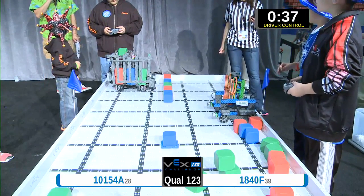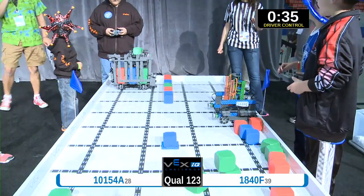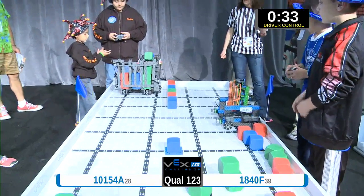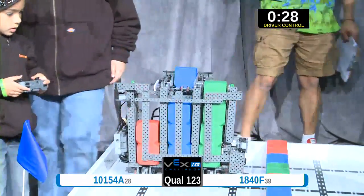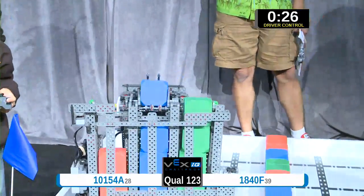We've got team 10154A close to the robot, and they are in possession of a number of different colors. That's the sign that they have to pass the baton to the other driver, and the other drivers do just as well.